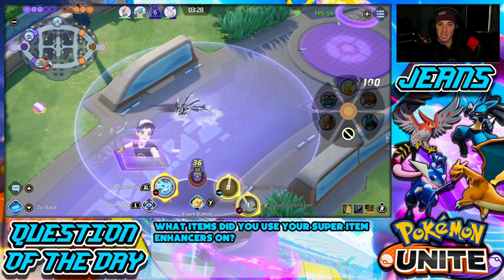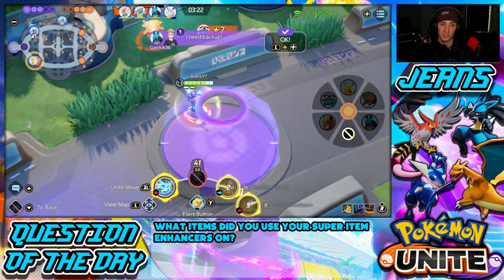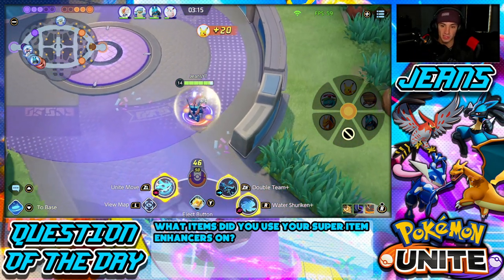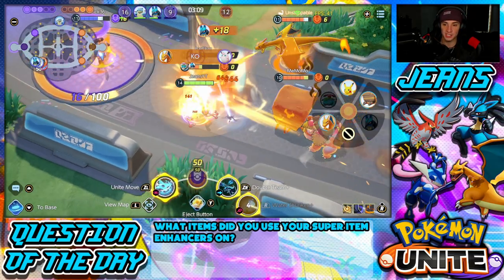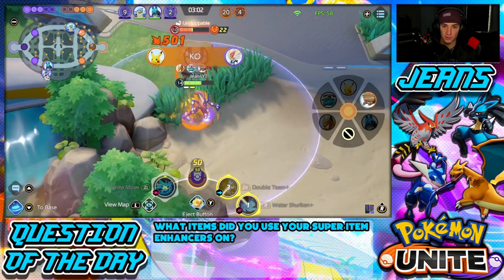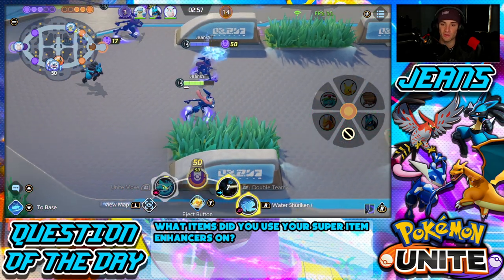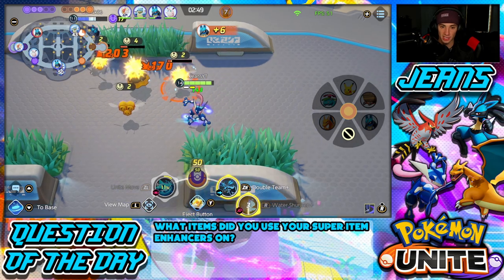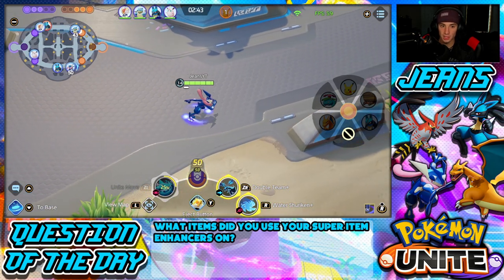I need to be at a higher level than everybody in order to win as a jungler. Taking out all those wild enemies, now I can go defend this lane — there's like all five of them, so I'm going to use my unite move. Daddy Jeans is coming! Popping that, dealing with Pikachu — I dipped the wrong way though, probably would have had trouble. I do have 50 Pokeballs; I might try to go score. Actually I'm going to score once I hit level 15 for the double boost.